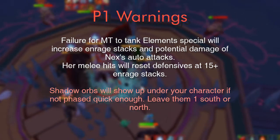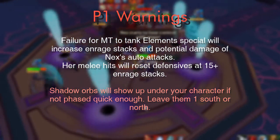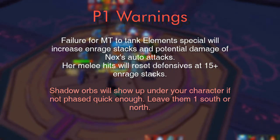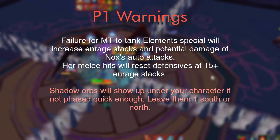Warning: if no one stands at the quadrant that Nex faces, her enraged stacks increase, making it more difficult for you. If Nex is not phased quickly enough after the element special, 3 subsequent orbs that deal damage over time will spawn where everyone is standing. When this happens, leave the 3 orbs once out or north of you, then go back to the base spot.